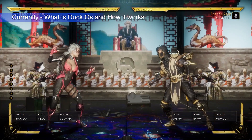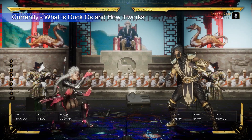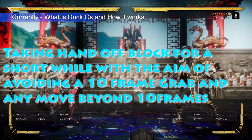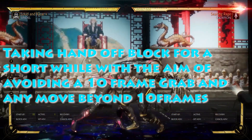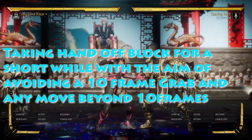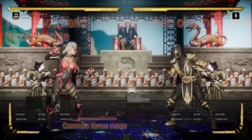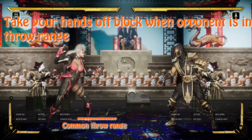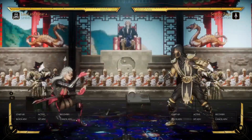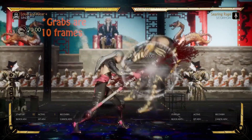So now, as you can see, we're going to talk about Duck OS. Duck OS is a way of defending whereby you cover a throw, a slow mid, a high string, and a shimmy attempt into a mid. How this goes is you twitch the block a little bit, just for a little while. The aim of twitching the block is to guard against a 10-frame throw.